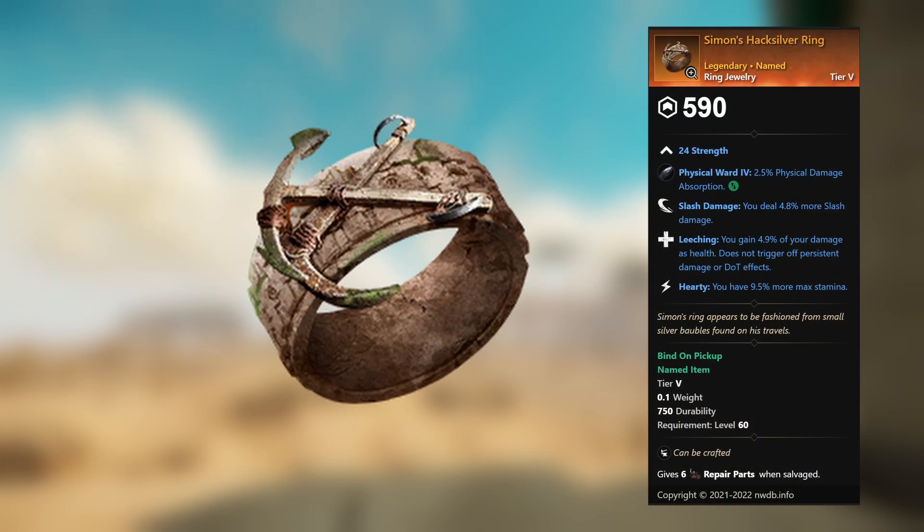Simon's Hacksilver Ring — legendary unnamed ring jewelry. 24 Strength, Physical Ward 4, 2.5 percent physical damage absorption. This gem can be replaced. Slash Damage: you deal 4.8 percent more slash damage. Leeching: you gain 4.9 percent of your damage as health — does not trigger off persistent damage or DoT effects. Hearty: you have 9.5 percent more max stamina.